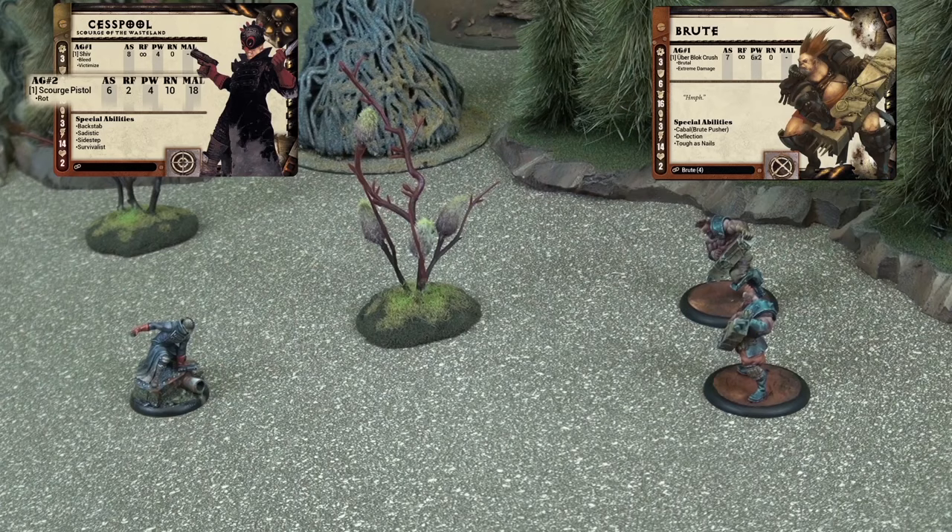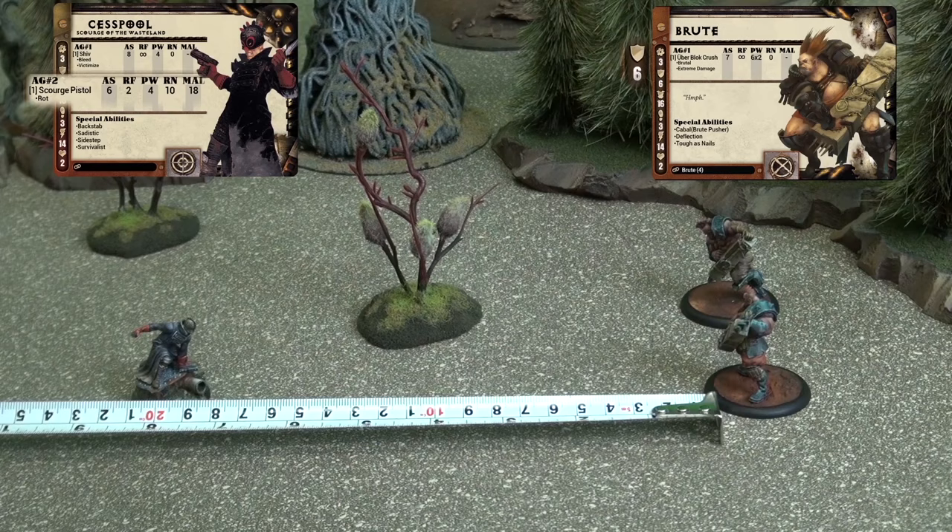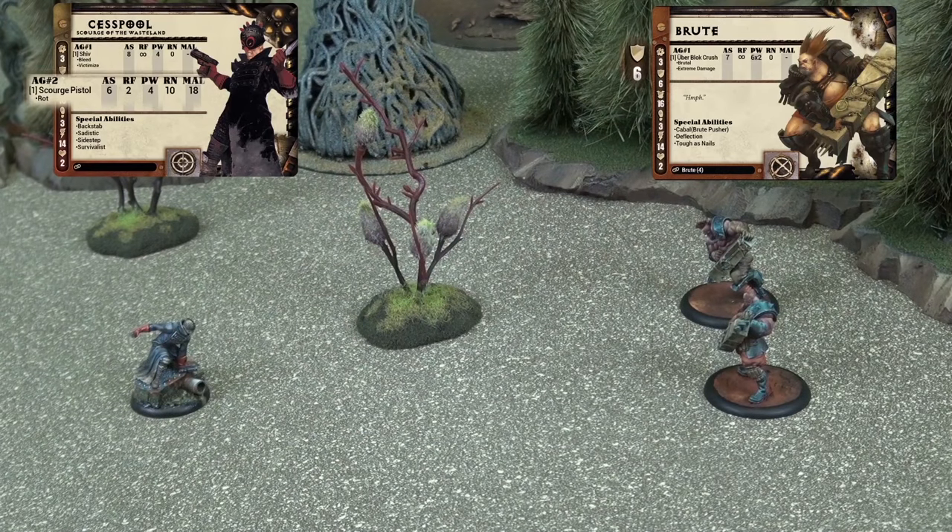In this case, Cesspool chooses to use his Scourge Pistol. To perform an attack, the player first makes sure the target is in range, then takes the AS value of his attack and adds it to his target's defense value. This creates the target number the attack must roll equal to or under to score a hit. It's important to note that rolling low in Dark Age is generally preferred. One rule that may modify this number is the range penalty: when making a ranged attack, the attacker will suffer a cumulative minus-1 penalty for every 4 inches between him and the target. Here we see that the Brute is 7 inches away, so Cesspool will suffer a minus-1 penalty. Adding Cesspool's AS of 6 to the Brute's defense of 6 gives a target number of 12. Subtracting 1 for the range penalty, Cesspool needs to roll an 11 or less to hit. Cesspool rolls a 10, scoring a hit.